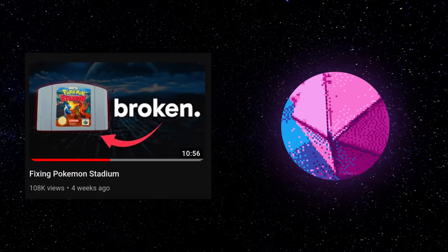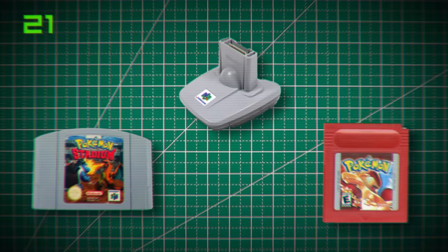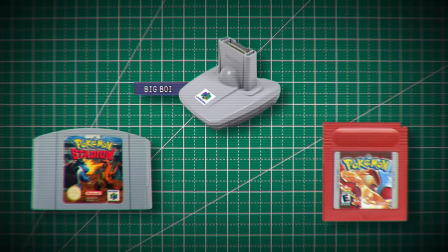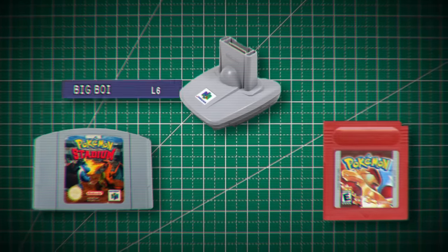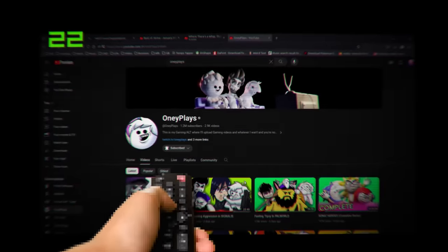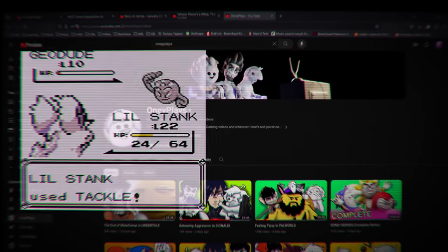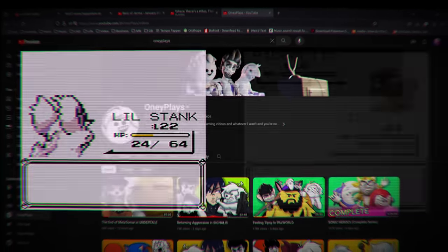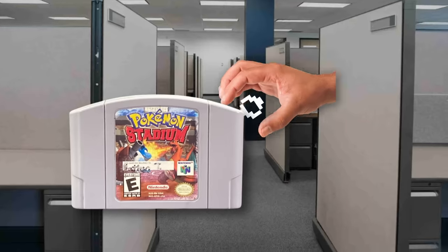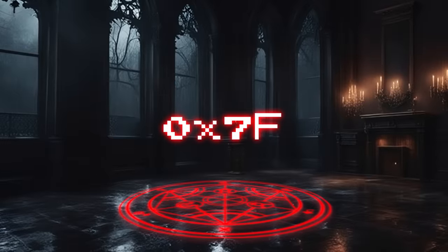I recently published a video where I hunted down an obscure bug in Pokemon Stadium. When you used the transfer pack to move Pokemon between Pokemon Red and Pokemon Stadium, Pokemon with spaces in their nicknames would no longer display correctly in Pokemon Red. The most notable instance was in a playthrough by OniPlays, where their Pokemon Lil Stank got corrupted into Lil. This could have been prevented by a single change to a byte in the source code, and in fact, the first and second revisions of Pokemon Stadium make this change.